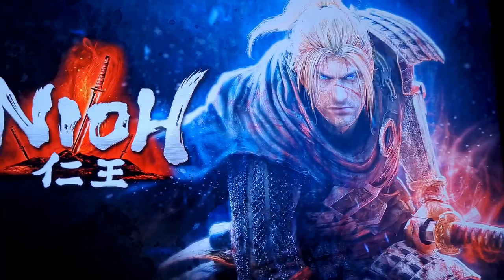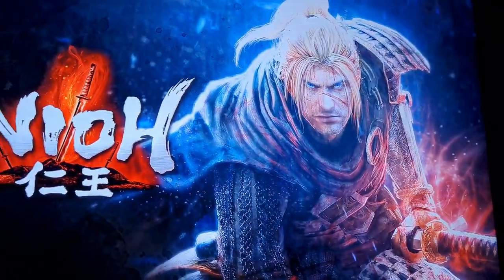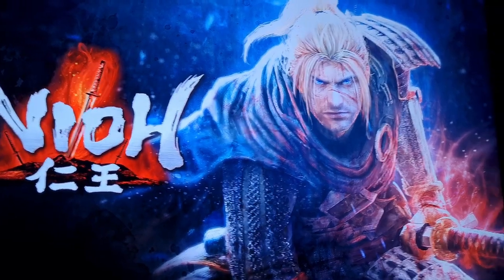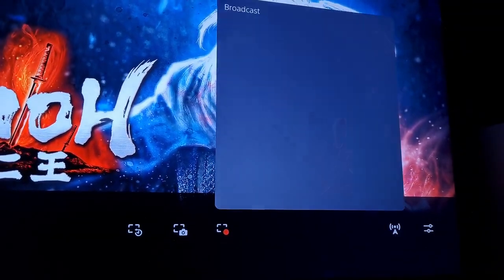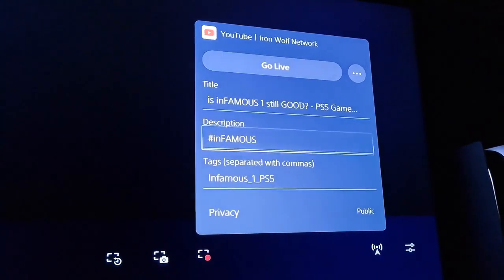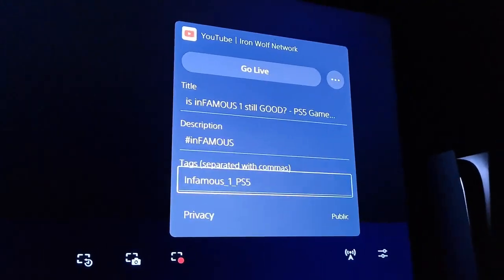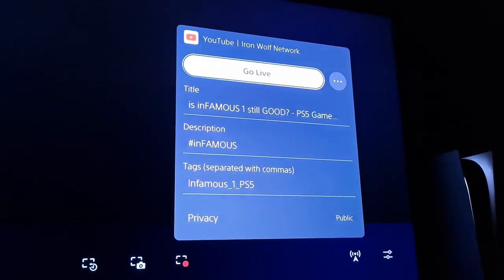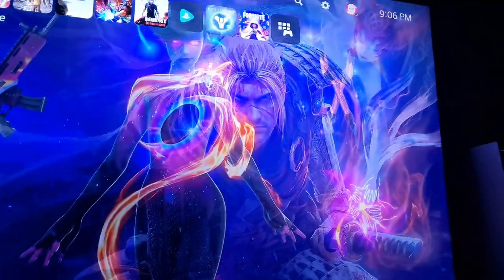If I go over to other games — this one is not a PS Now game, this one is an actual game I got for PlayStation Plus — and if I go over to it and click Broadcast, it still lets me set up a broadcast. I can click the title, add a description, tags, and once I'm ready I can start up the stream. It lets me go to the broadcast screen.